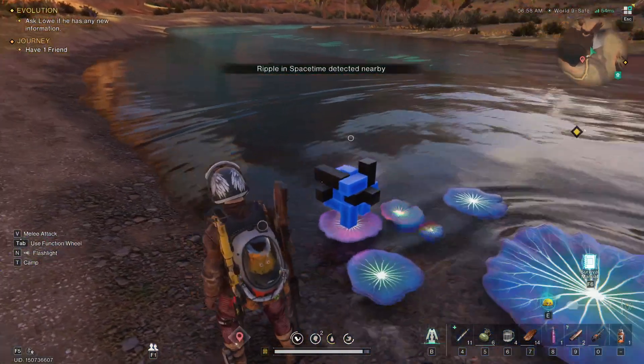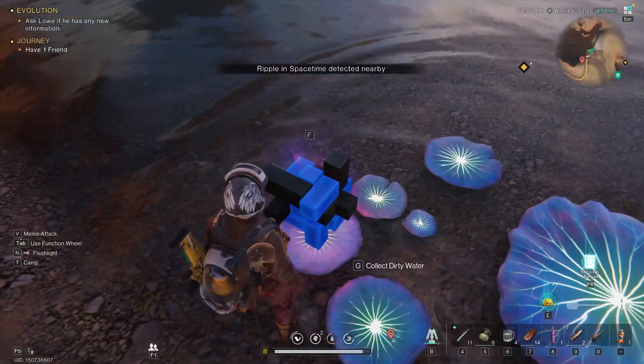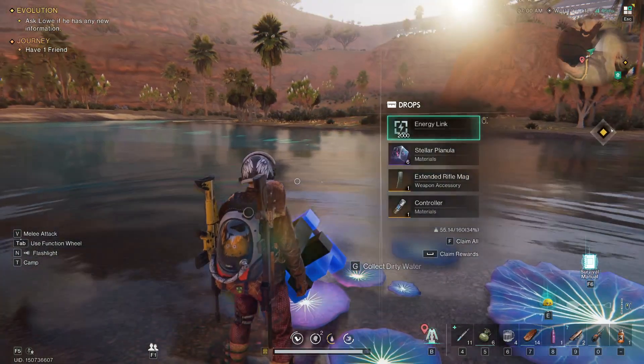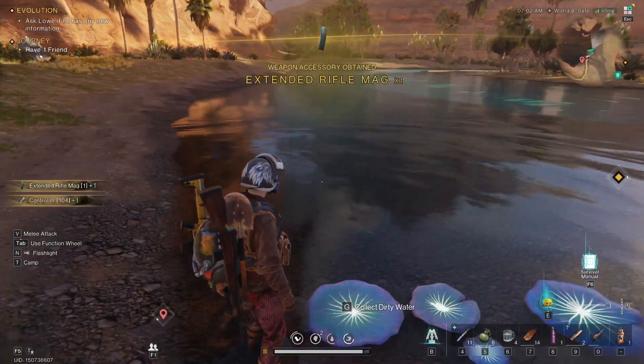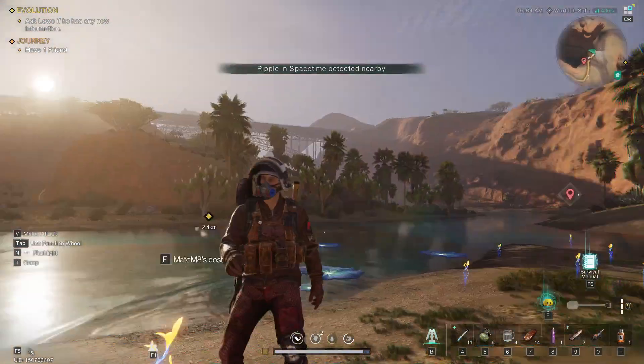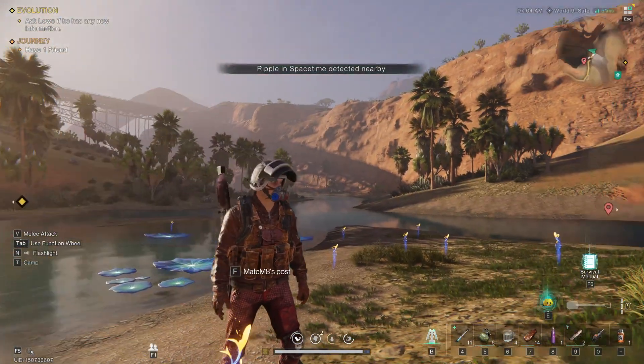After jumping across, there's a loot crate. Walk up to it, press F, and inside you will get an extended rifle mag. Claim it and that's it — you've successfully gotten the item you were trying to get.